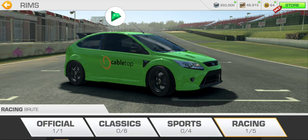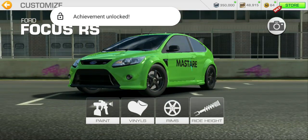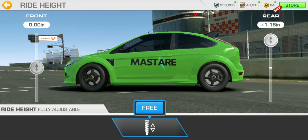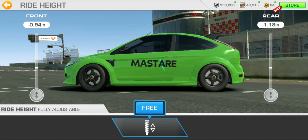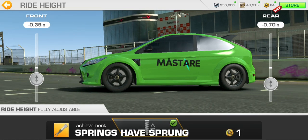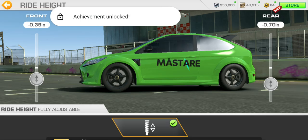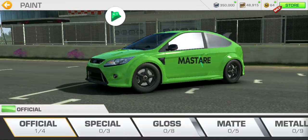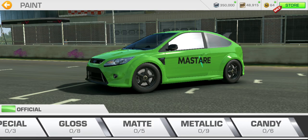I'm probably going to go with these black ones - they're really nice, they have a good contrast with the green and the sponsors, so I think I'm going to go for this one. Anyway, it's free. That's great - rims done. Now ride height - we can lower or raise this as much as we want. We'll just go all the way down because some racing cars - maybe not too much. That's pretty good. Spring stiffness - yes sir, that is right.